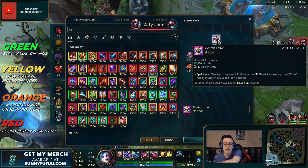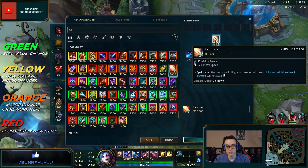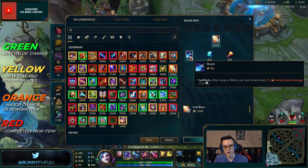Cosmic Drive — I call it the walnut because it looks like one. When you hit a champion with one of your abilities, you gain move speed. It gives a lot of ability haste, so if you want CDR buy this item. And believe it or not, this is now the Lich Bane — it no longer gives cooldown reduction or ability haste, but still builds from the same components. Also remember Sheen no longer has mana.